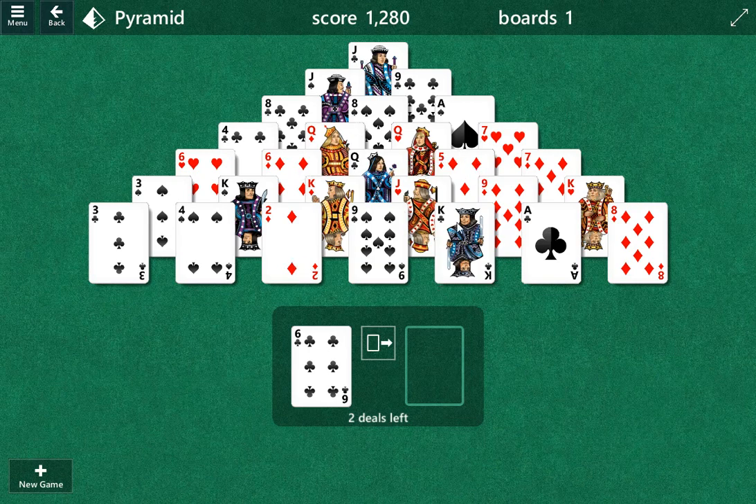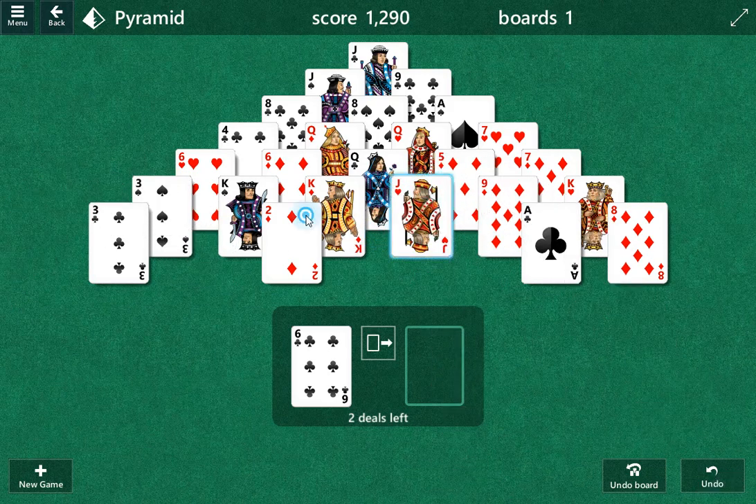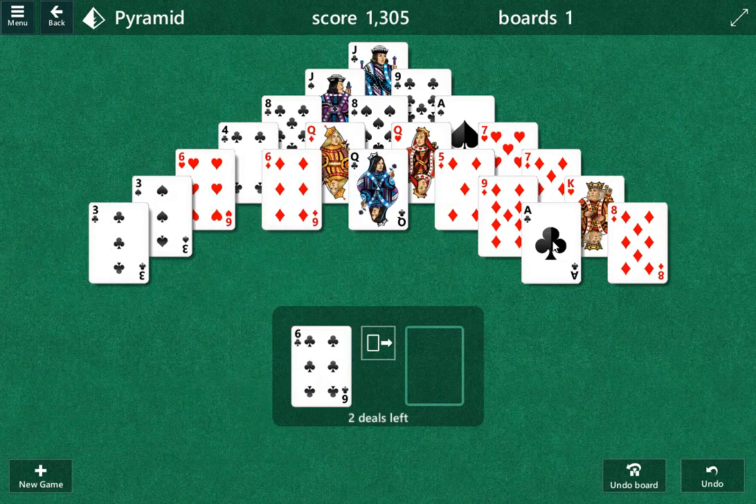We've got to have the cards add up to 13. Kings are 13. Nine and a four would be 13. Jack and a deuce would be 13. Again kings are 13. Ace-Queen would be 13.